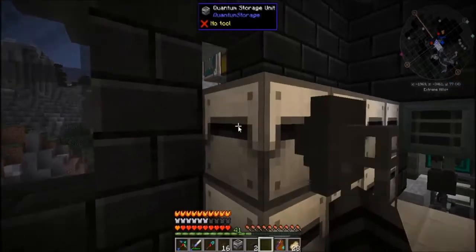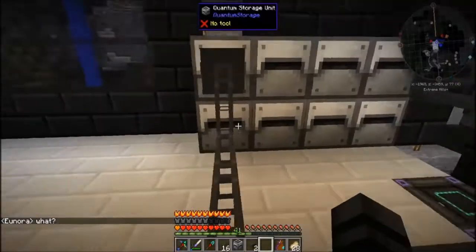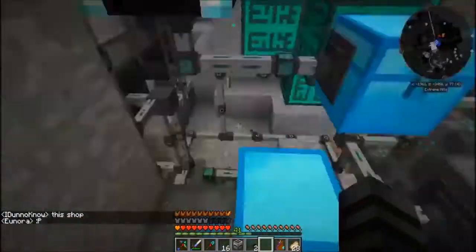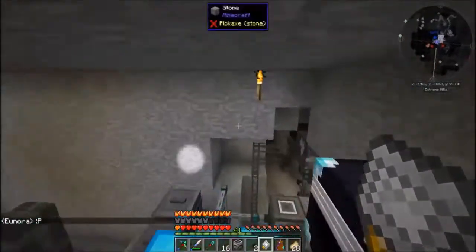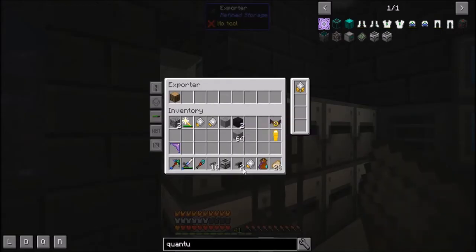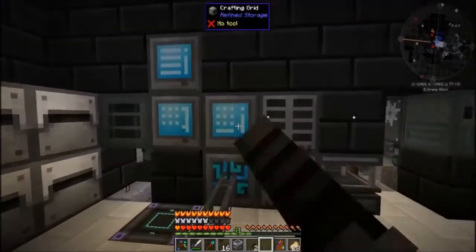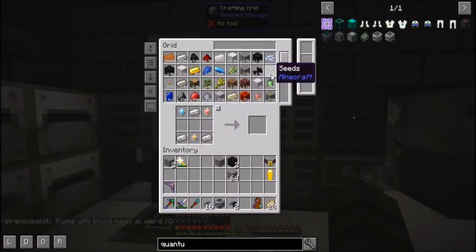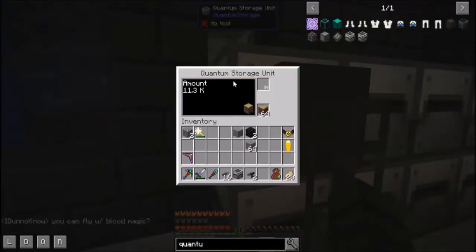We didn't set an item — wood, there we go. Now you'll see all of our wood is being taken from our system, slowly draining and being put into our quantum storage unit. You can take speed upgrades out of any other machine and put them in your exporter. Put them in here and now it just really flies — it will clean your system very fast. You can see all the items leaving. It's very, very fast, and it's all done. All of our oak wood is now in this quantum storage unit.